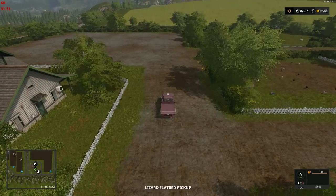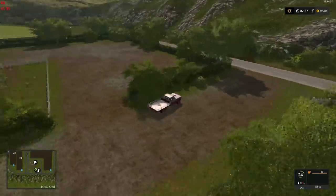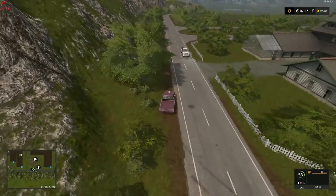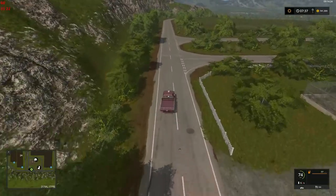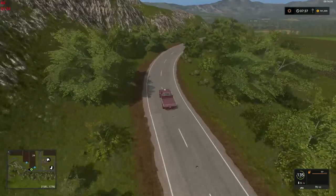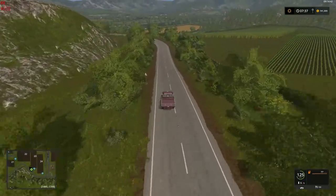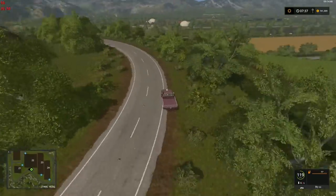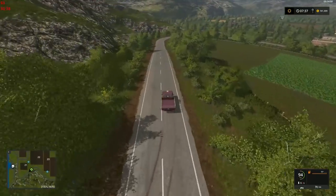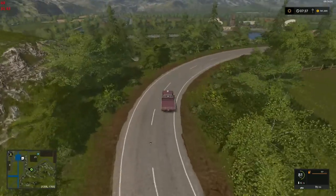That pretty much covers it — a very simple map but lots of possibilities. There are a bunch of areas designated for placeables, many many fields, and it is absolutely gorgeous. It is available in the beta section of the Mod Hub if you'd care to check it out for yourselves.